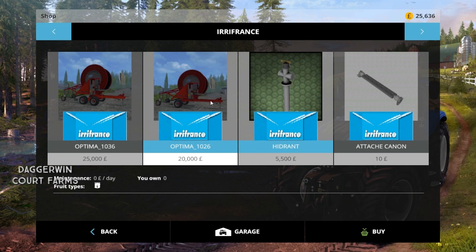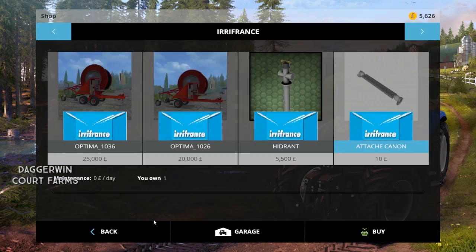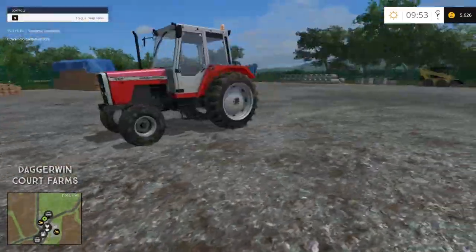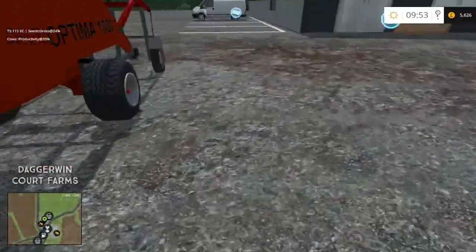So that is the reason why I've got more money - I've extended our loan to be able to afford these. So the Optima 1026 is what I'm going to go for. The Optima 1036 is a bit unnecessary for what we need, so we'll go for the £20,000 one. The hydrant we'll need at the field, so not yet. And we need the drawbar - the drawbar is for the Matty Ferguson. It's always very hard to see, so we're going to have to go on a bit of a hunt. It's on the floor somewhere, let's just keep looking around for it.